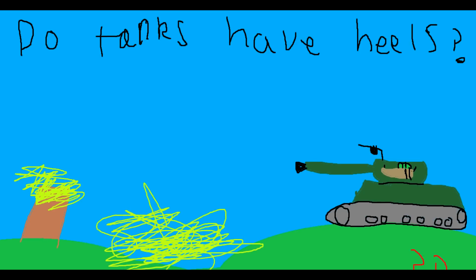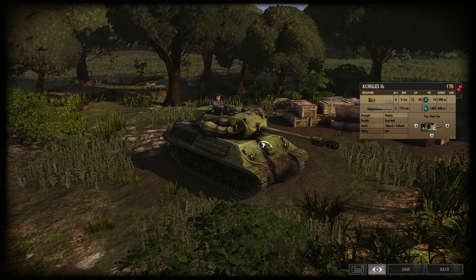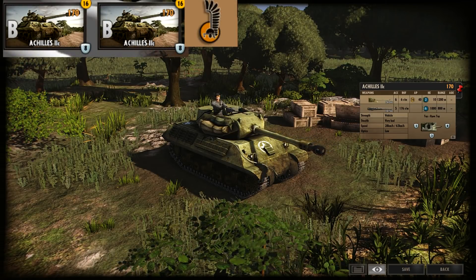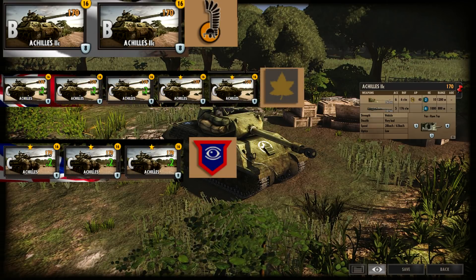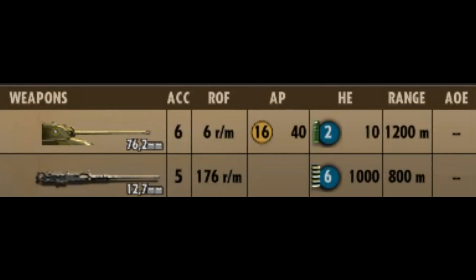In-game, the Achilles is a 170-point tank destroyer, available to the 1st Polish Armoured Division during B Phase, and to the Guards Armoured and 3rd Canadian Infantry Divisions during C Phase. It has two weapons. The armament consists of one 17-pounder gun with six accuracy, six rate of fire, 16 AP of 40 shots, 2 HE of 10 shots, and 1.2km range. It's the most powerful allied anti-tank gun in-game, and you can easily deal with Panthers and Tigers with this gun.